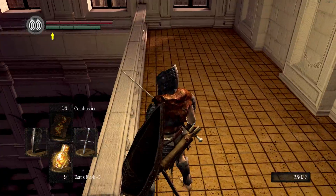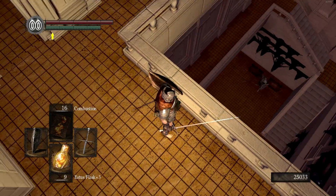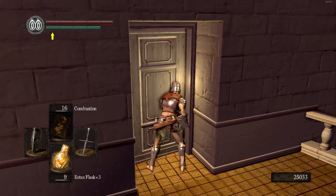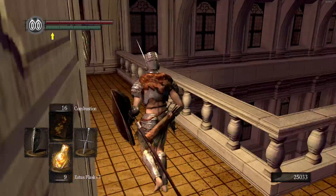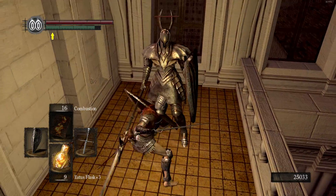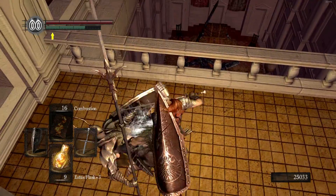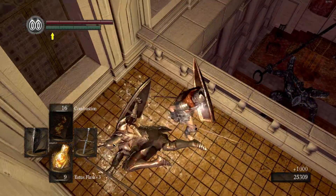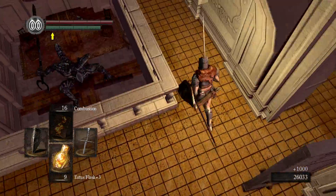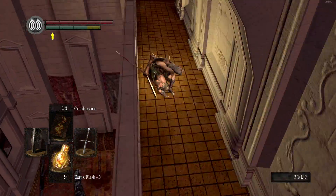First thing you should do when you come up here is look at this cool room and wonder what the point of it is — we'll deal with it later. Going into this room: oh, there's a guy in here being stabbed to death. Oh hello — Titanite Demon! We'll deal with him later, do not worry.